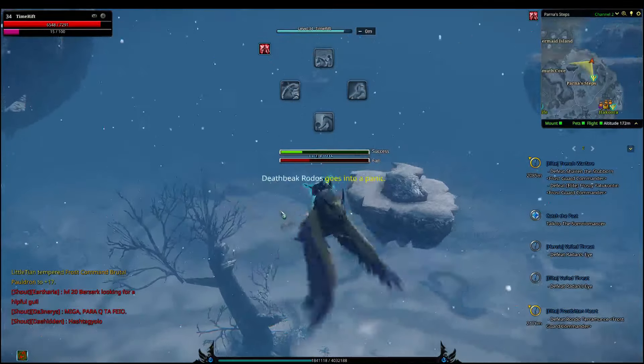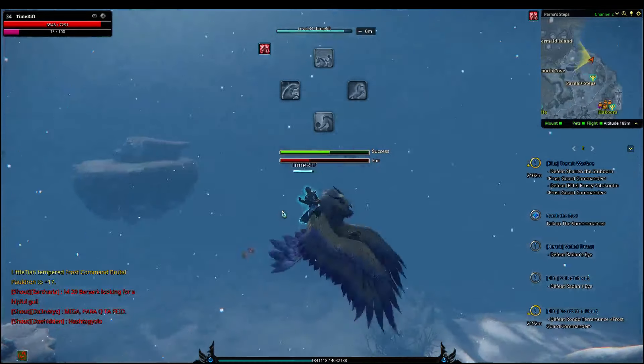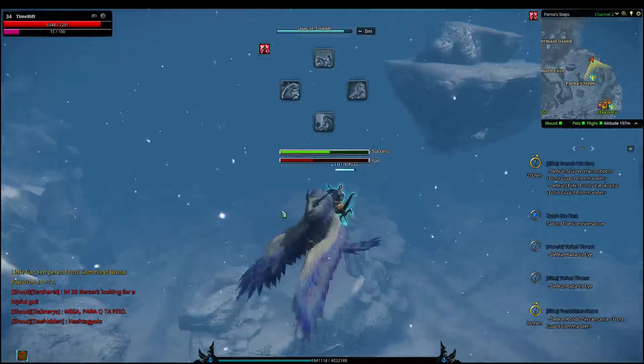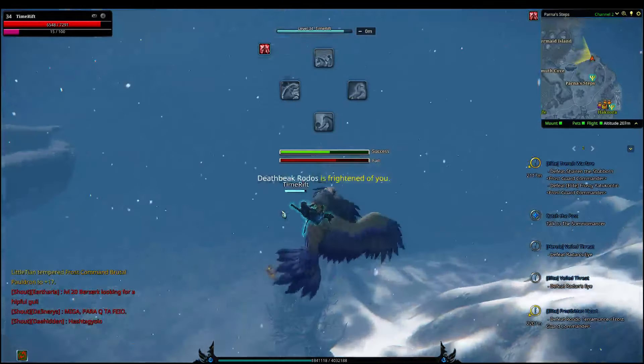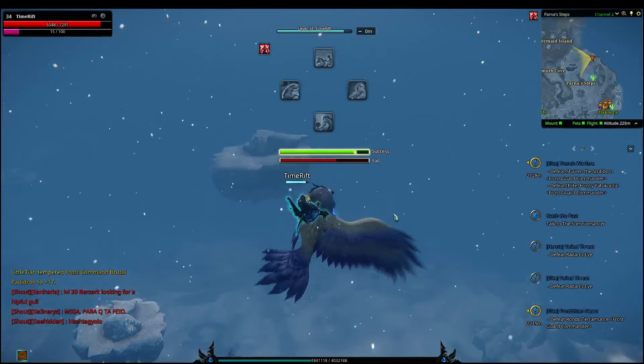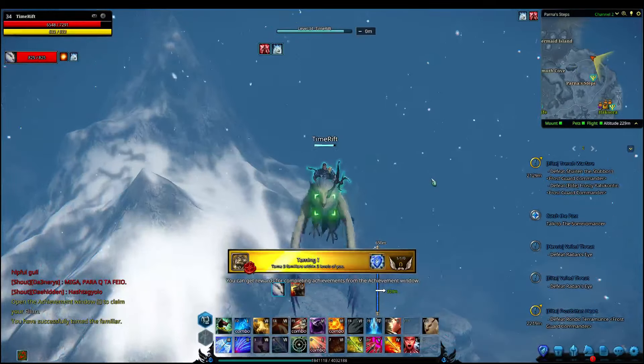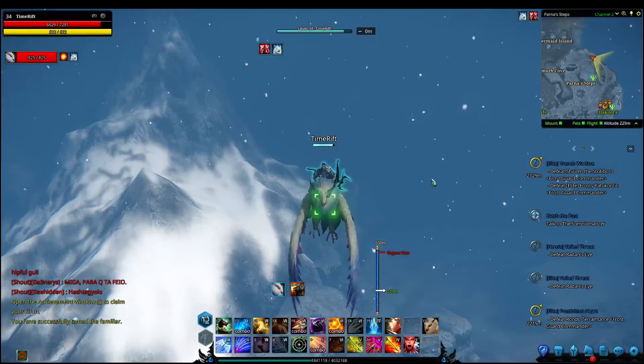I'm on channel 2. He's pretty cool looking — he's like this white with... I don't know, is that a purpley color? Bluish? And yeah, looks like we got him. So there we go — we have a Deathbeak Rotos tamed. It's pretty simple.